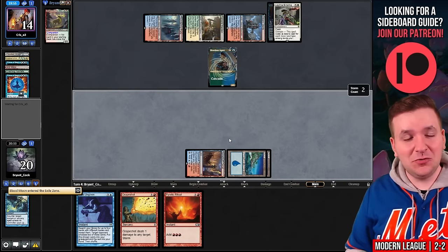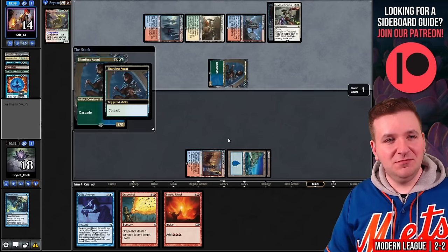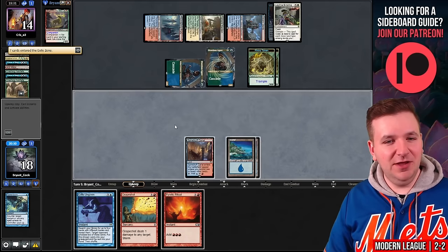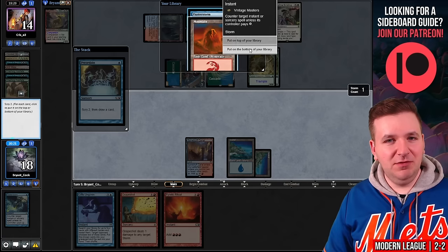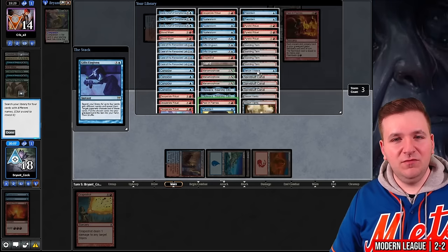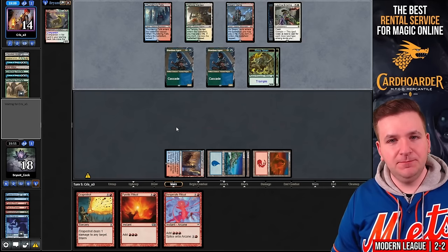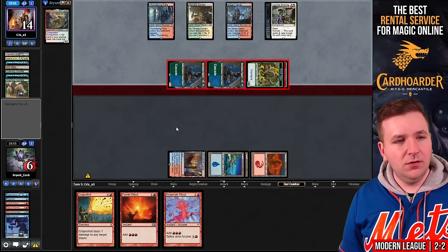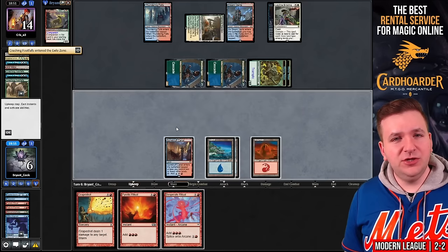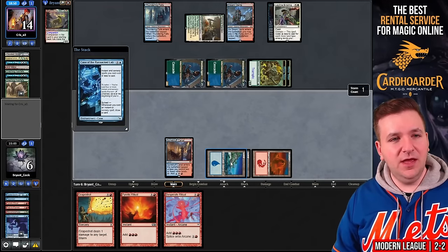They play another Shardless Agent — this deck is too good, just too good. They have 12 power on the table. Preordain — we'll keep the land. Ritual, Gifts Ungiven targeting them, Past in Flames stockpile. Our opponent gave us double Ritual — interesting. They attack, I go to six. They suspend a Crashing Footfalls — this would be considered drawing well, a great hit. Case of the Ransacked Lab, Pyretic Ritual, Pyretic Ritual, Desperate Ritual, flashback Past in Flames. Pyretic Ritual, Pyretic Ritual, Manamorphose for blue, Gifts Ungiven — Storm is nine.